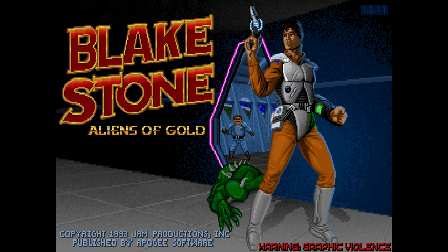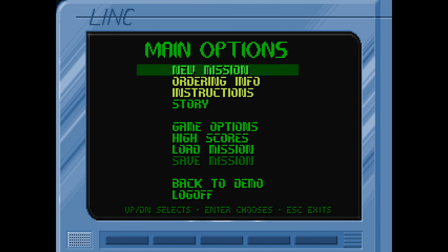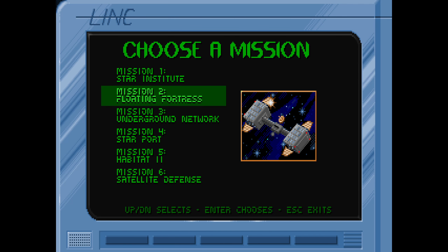Hello, this is Tim, back with more Blankstone Aliens of Gold. We're aiming for 100% kills, points collected, and informants alive on the Veteran Agent difficulty. This time it's episode two, the Floater Fortress.